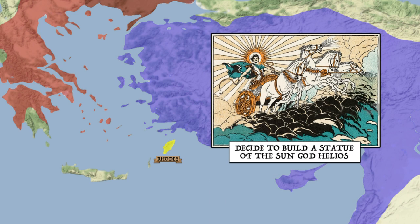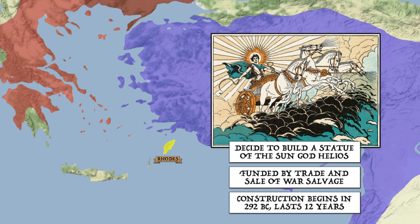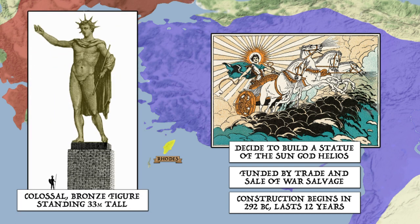The Rhodians were overjoyed — they had faced one of the premier superpowers of the age and emerged victorious. In celebration, they decided to build a massive statue to their patron deity, the sun god Helios. Its construction would be funded by the city's vast economic profits in addition to the cash generated by selling off the siege equipment captured from Demetrius upon his hasty retreat. Construction would begin around 292 BC and would take at least 12 years to complete. Our sources describe the statue as a colossal bronze depiction of a standing Helios which rose an estimated 33 meters tall upon a stone podium.